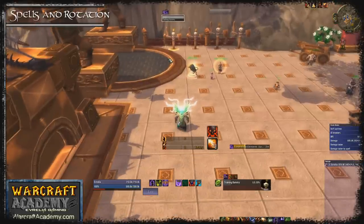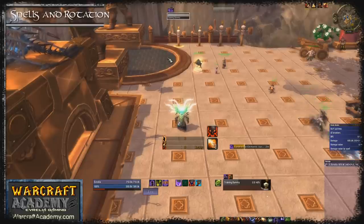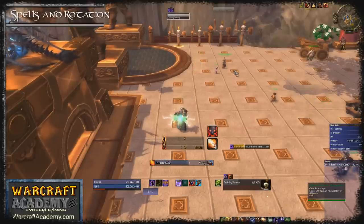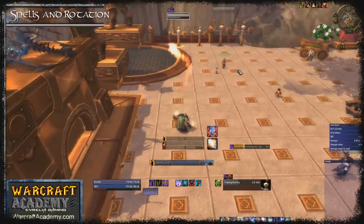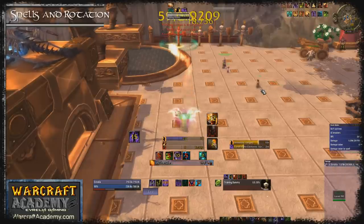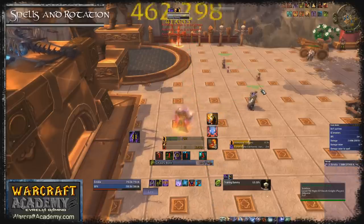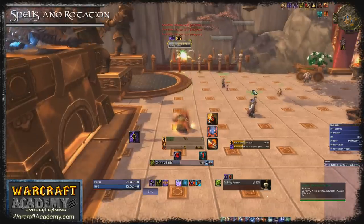Let's talk about your opening rotation. For the start of the fight use a Potion of the Jade Serpent and precast an Incinerate and an Immolate so that they both land as the boss is pulled. Next use Conflagrate twice, then pop your cooldowns and cast Incinerate until you have fewer than 3 stacks of Backdraft, then cast Chaos Bolt until you run out of embers. After that cast Immolate again and continue your rotation.